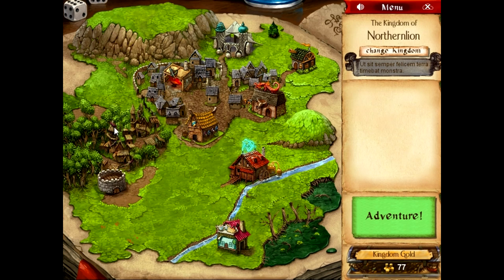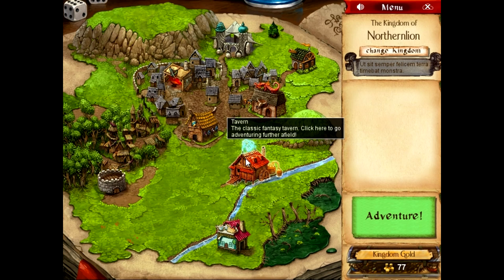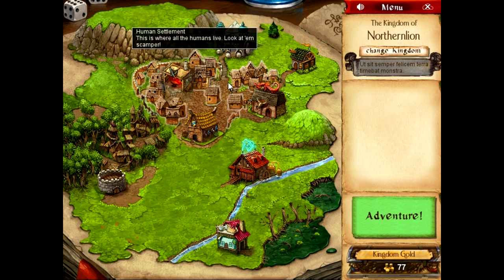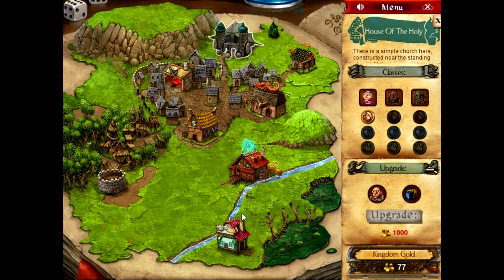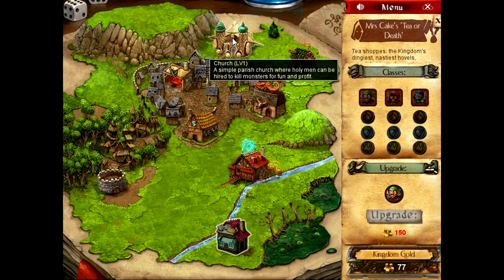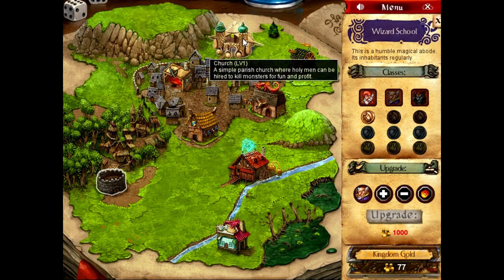So this is kind of like our hub world, or our town screen, for the Kingdom of Northern Line, which I've created. This is something that was not in the game when I originally played it. We'll get to the core gameplay soon. There are a number of different things we can do here in our town. We can go to our guilds, our thieves guild, church, etc. There's a mage tower. These basically allow us to unlock classes, and we can use those classes as our dungeon explorers.